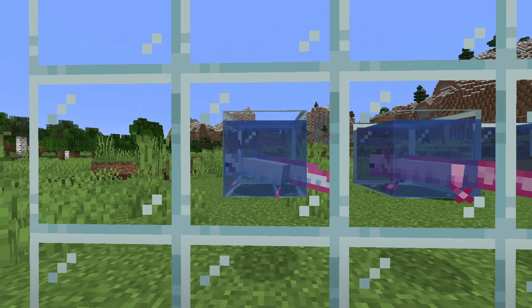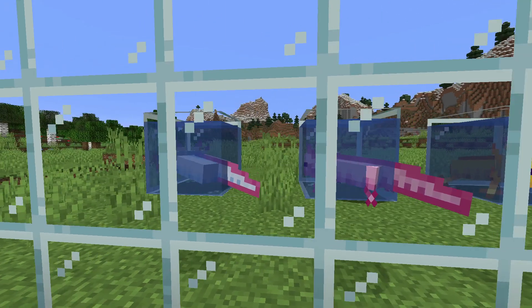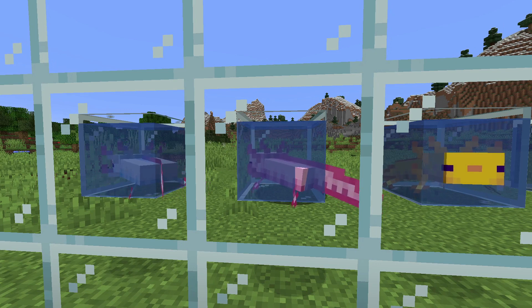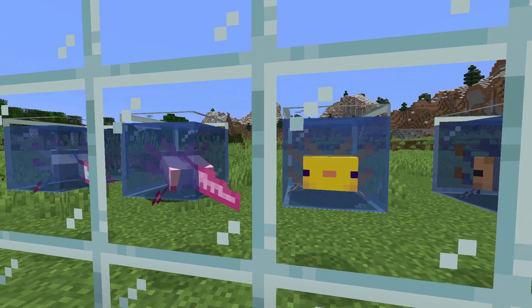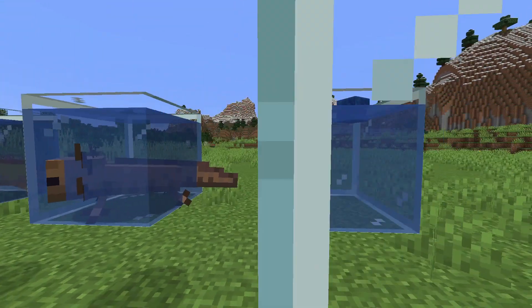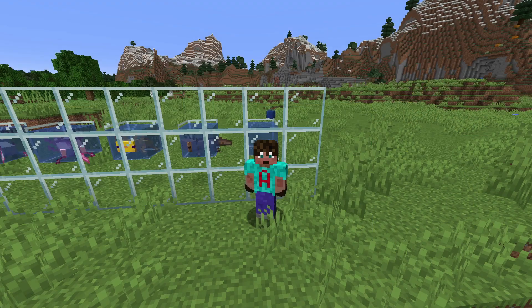Axolotls come in five different colours. This white-looking one is actually considered to be cyan. The pink one, called Lucy — short for leucistic, which is a lack of pigment in the skin — happens naturally. Then there's yellow, brown which is the wild type, and blue. I couldn't get a blue one to breed — I tried and tried and I couldn't do it. Just use your imaginations on this one. It's blue.